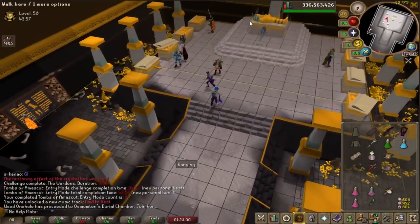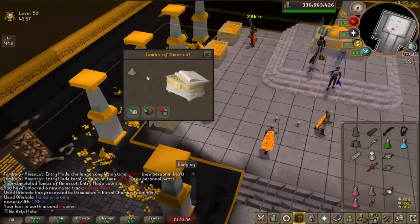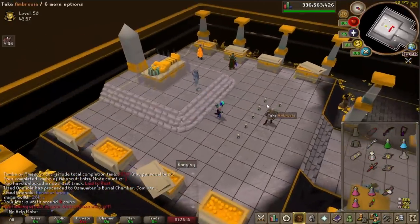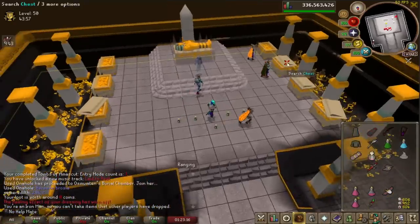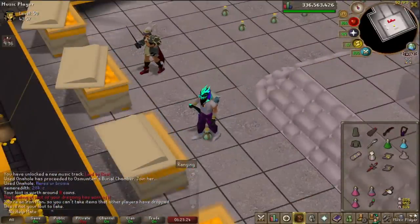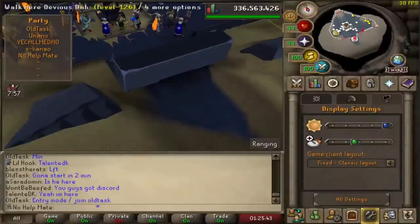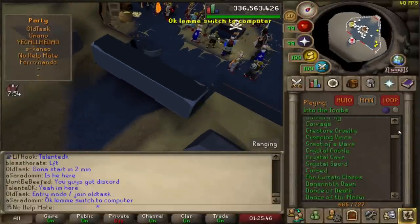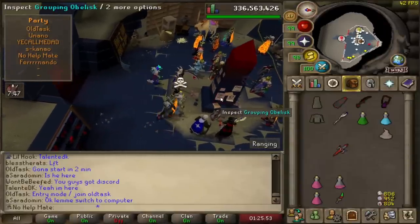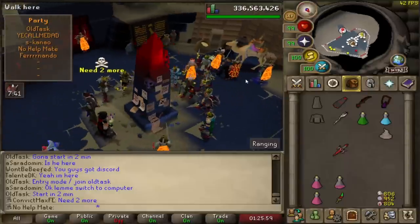We just did the first Tombs of Amascut raid — TOA — it was very, very challenging. We played it on the easy mode and it was honestly still really hard. I don't know if I'll be doing much of this in the future, maybe once I max, but I'm glad I at least got the soundtracks unlocked. I made sure we did unlock every single music track for the new raid. The people who do it on hard mode — they're good at the game. I said RS doesn't take skill — yes it does.